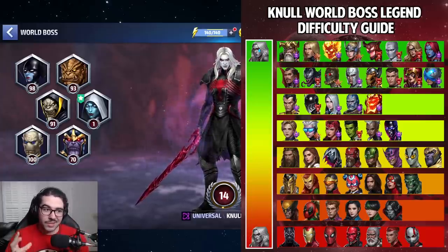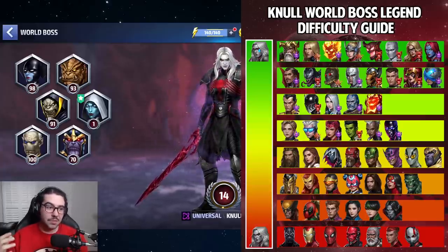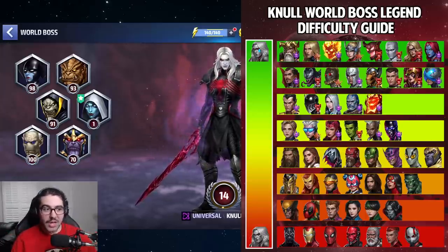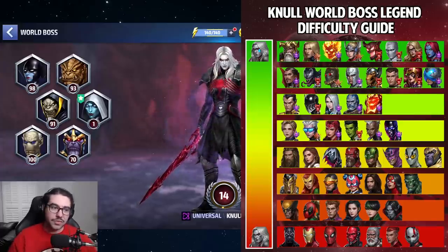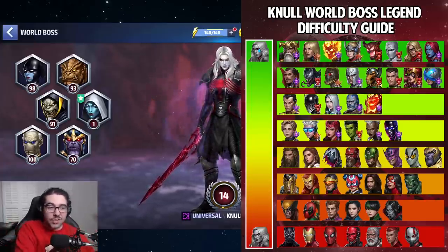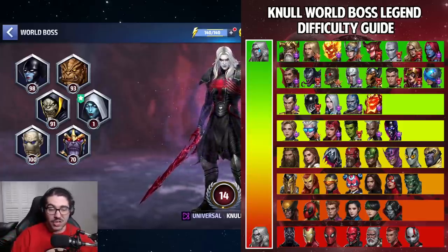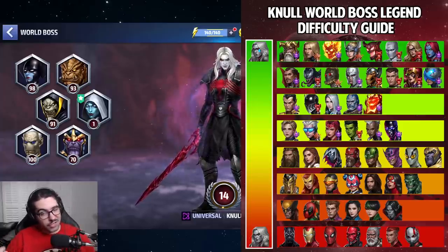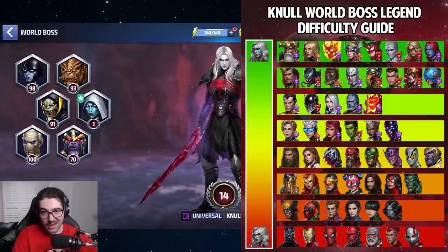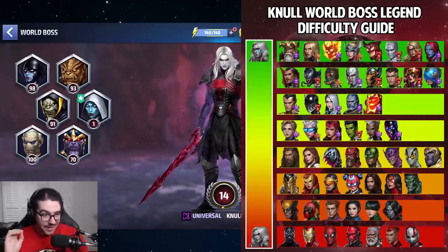Secondly, you want to consider how difficult or easy the character is to play. Odin is so easy to play against Null — he has tankiness, iframes, can move around with his second skill, has a heal, a cancelable tier three, and doesn't get interrupted much. As good as Sharon Rogers's damage is — which might actually be better than Odin's — she slides down because she's a lot more difficult to play. She gets interrupted frequently with her tier three, so difficulty to play is definitely a concern.